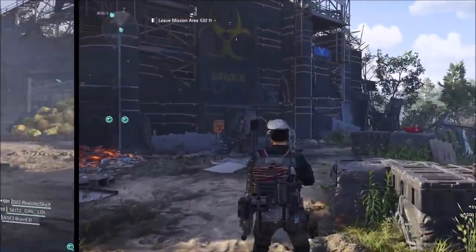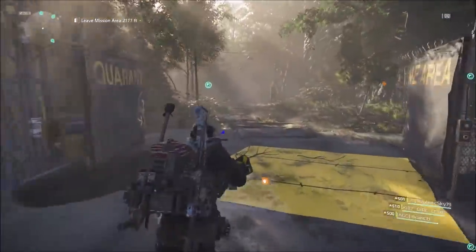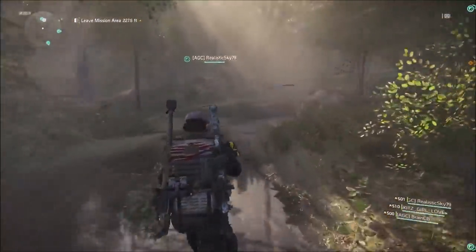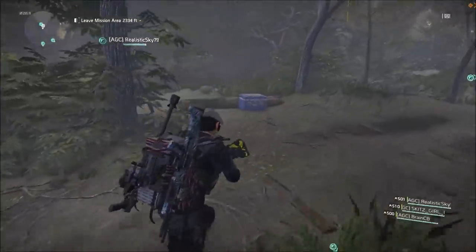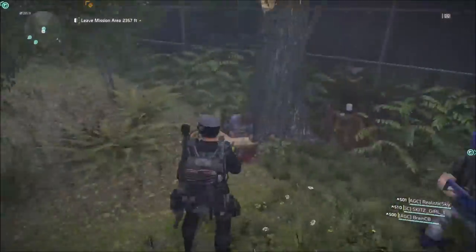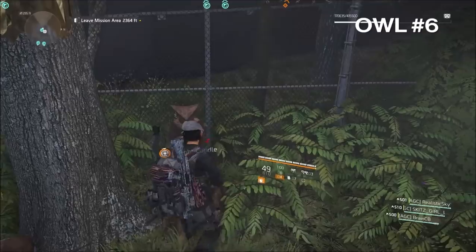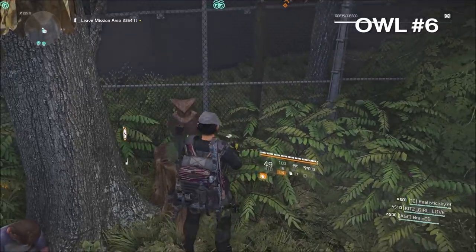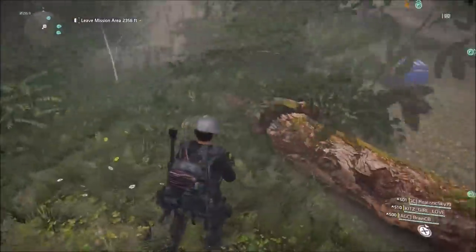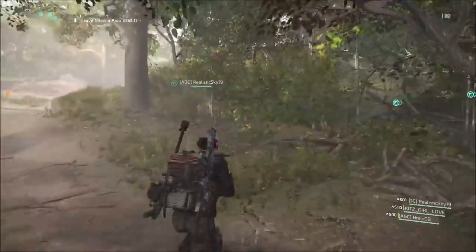For the very last one — owl number six — it's right after you pass all the blue tents. You've just blown up the three different crates with thermite, and before you get to the next checkpoint there's an ammo box and a wooden log. Vault over the log and you'll see a dead guy and his dog, and owl number six with candle number six.